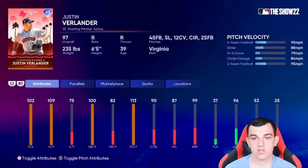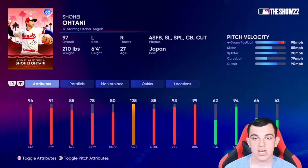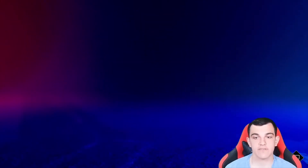AL West — Justin Verlander, four-seam, slider, 12-6, circle change, two-seam. Not an amazing card; pitch mix is an issue again. Shohei Otani — this card is not that good. If you compare it to his live series card, which I have Super Fractored, his live series is pretty much better, excluding the hitting stats.